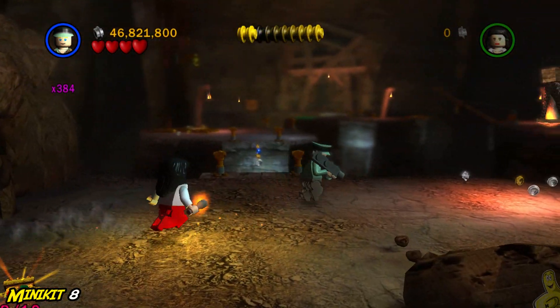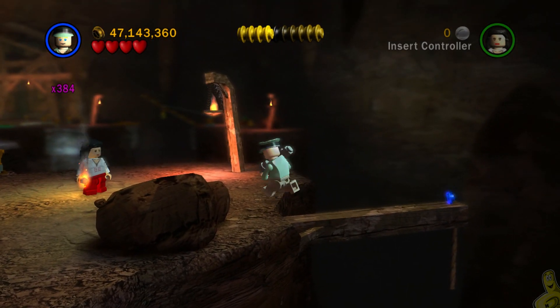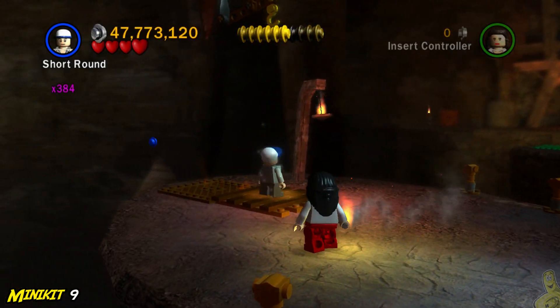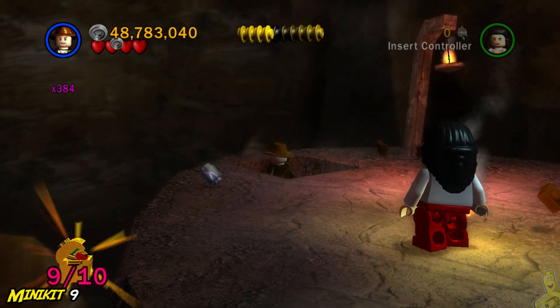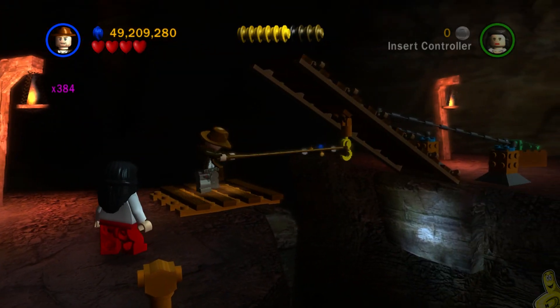As soon as we get to the new area, we see some silver spikes - blast them right in the mouth, pow. The studs on the right aren't worth going for as the attract radius isn't close enough, and I plummeted to my doom losing at least a thousand studs. On the left hand side as we cross the first bridge, we find a grapple point for Indy - whip it good and grab that mini kit.